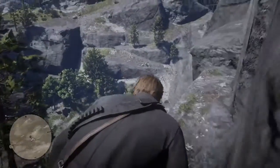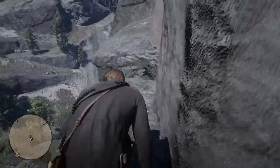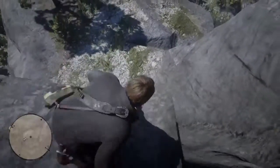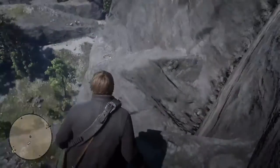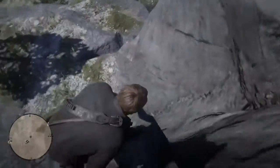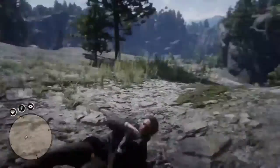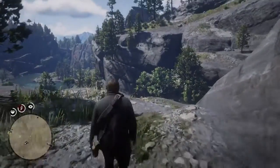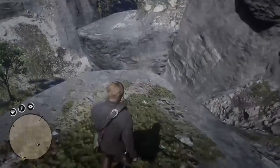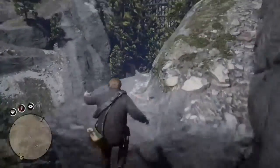I wouldn't be surprised if there's a cheat code still up here that we haven't found yet. So just jump — you can make this jump, actually. It's very possible. I'm gonna take the easy way down and just fall down here. That kind of seems like the more simpler route to me — but it's more like, against the wall, and I don't want any more of that.